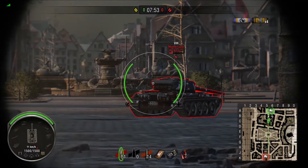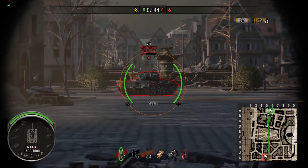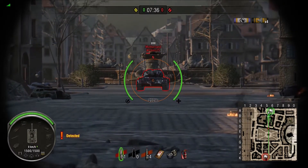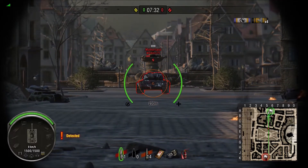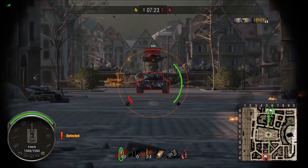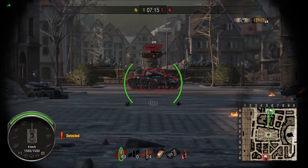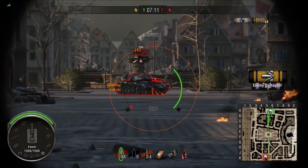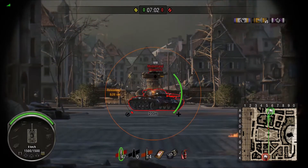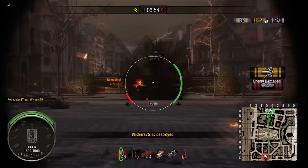So what we will do now is we will put some distance between ourselves and double the distance to 200m, just to see what difference that makes. This will show you that if you come up against tier 7 heavies, distance is definitely your friend. So a straight shot on the upper glacis at 200m — it bounces! And the second shot bounces too, so that extra 100m makes that front plate very effective. Now we are going to try an angled shot on the lower glacis — that goes in, no problem whatsoever. Aim for the cheeks even at an angle — bounce. And the same shot went in.